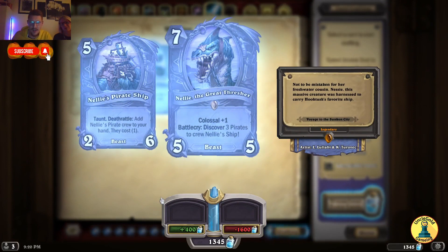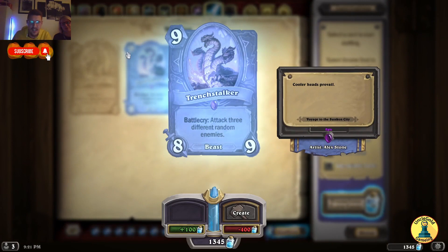Colossal minion: Nelly the Great Thrasher — probably like Nelly from the Loch Ness Monster. Not to be mistaken for her freshwater cousin Nessie. Colossal plus 1, Battlecry: discover 3 pirates to crew Nelly's ship. Taunt, Deathrattle: add Nelly's pirate crew to your hand — they cost 1. So we pick 3 pirates, and when Nelly's ship sinks, we get them for 1 mana each. Warrior could be very interesting this meta. Trench Stalker — a massive hydra, Battlecry: attack 3 different random enemies. If they don't have 3 minions, it's 100% chance he'll smack the hero. Super strong.